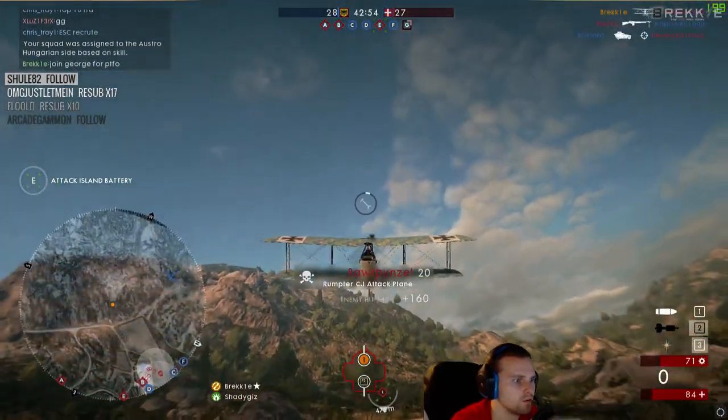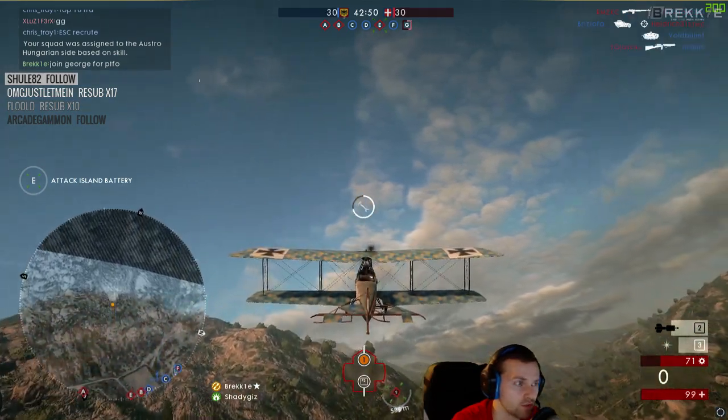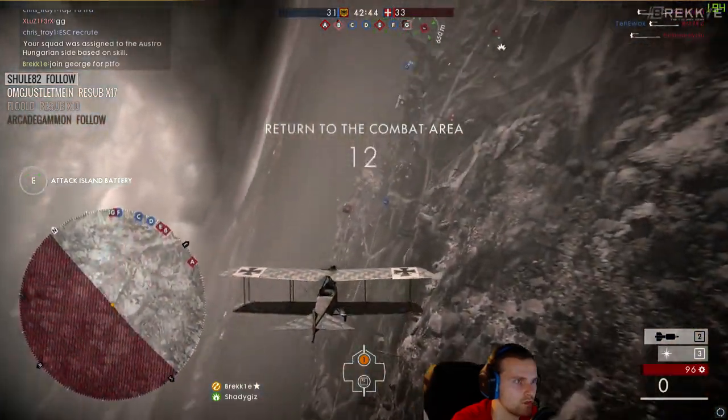I did get a few hits as well as a kill, but the AA on E actually has a really high range - a long range - so you have to be really careful if you're gonna fly between C and D.